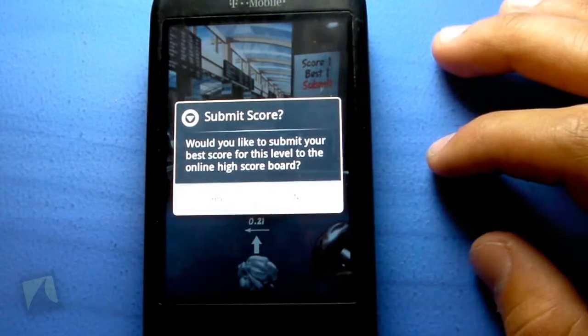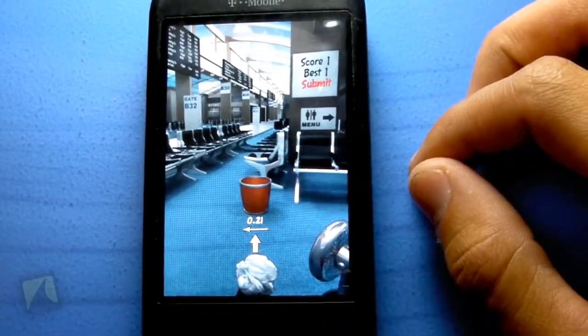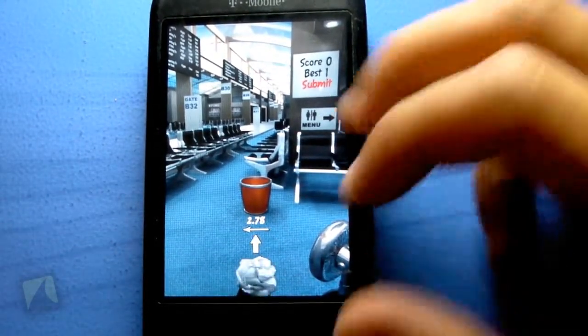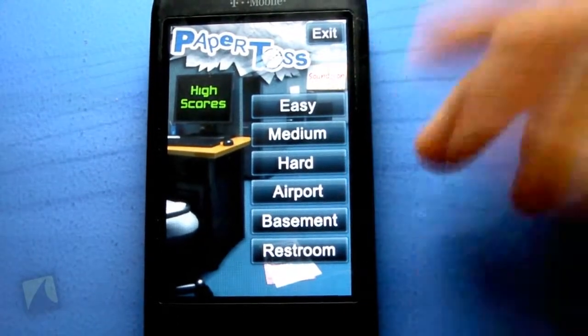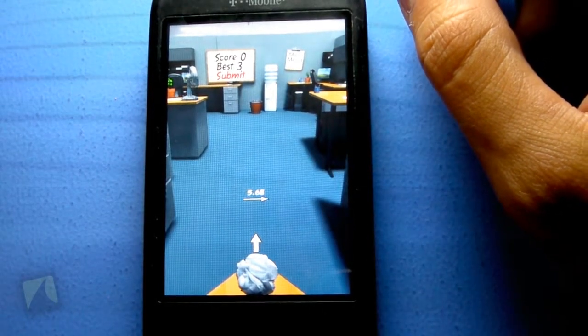There's an online scoreboard — just say yes if you want to submit your score there. You can click that to go back to the main menu. If you want, you can just click a normal difficulty without clicking a scenario, and it will take you to the office.